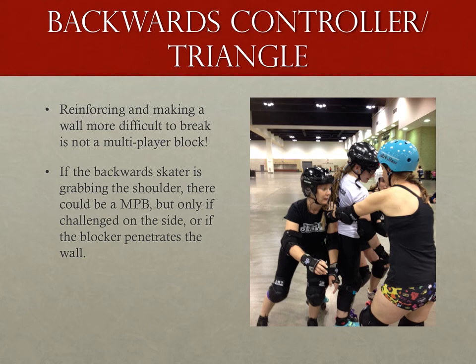Unlike the impenetrable wall scenario from earlier, a challenging skater can break through the space between the blockers in the back of that two-wall and not inevitably cause dislocation, breakage, or other serious injury. The backward-skating blocker helps reinforce that two-wall making it more difficult to pass, but is in no way making it impossible to break. The only place you can get a multiplayer block is a block into the arms or hands of that bracing skater, where those actual links and grasps are taking place.